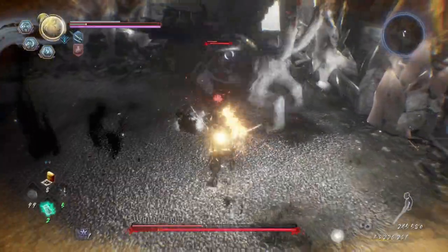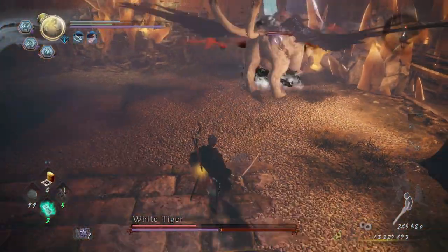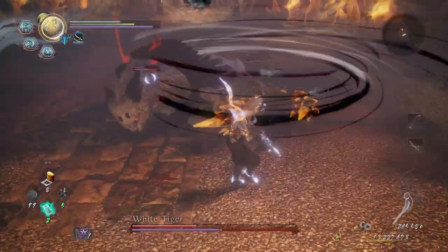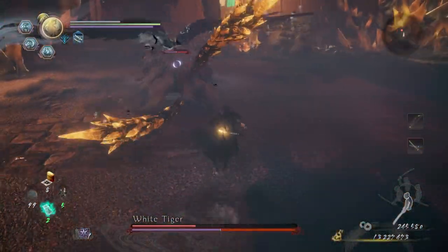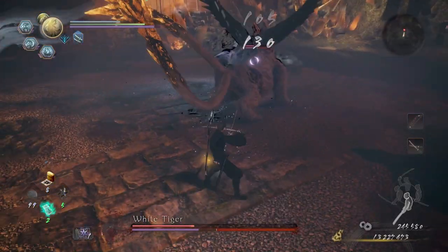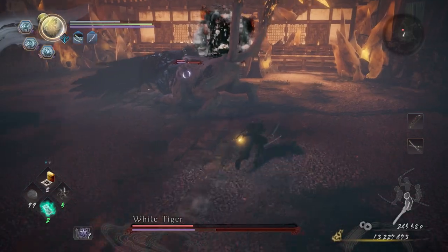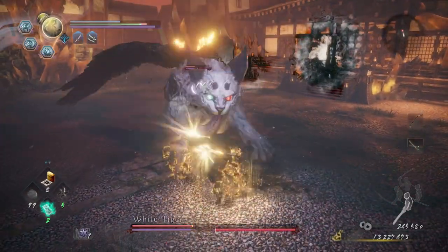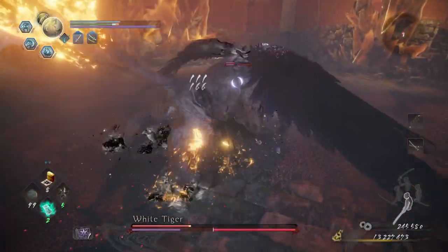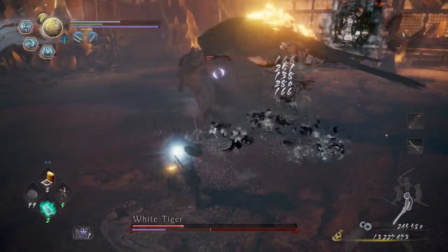So we're staying by the side. We broke his stamina so we can get a few shots in. There is another burst attack he does where he spins forward towards you — that one you can either block or burst counter, which is kind of hard because it's really fast. So if you can't get the timing down for the burst counter, I highly recommend you just block it.